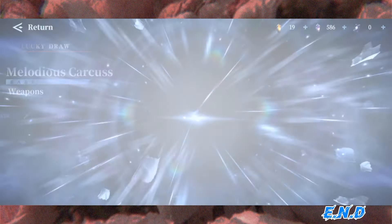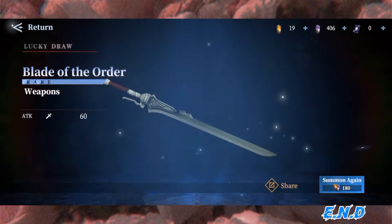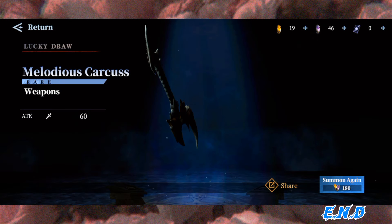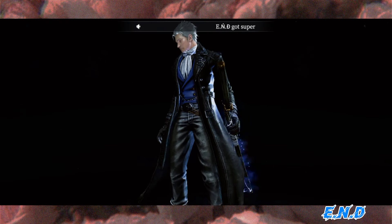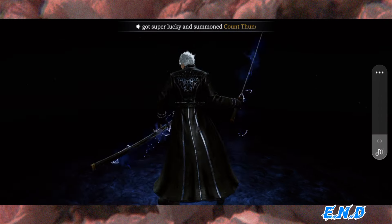Normally anywhere from 20 to 29 summons you could normally pull the character. Okay, there we go — two to five pulls in, we got our last copy of Count Thunder. That sums it up man, let's go!